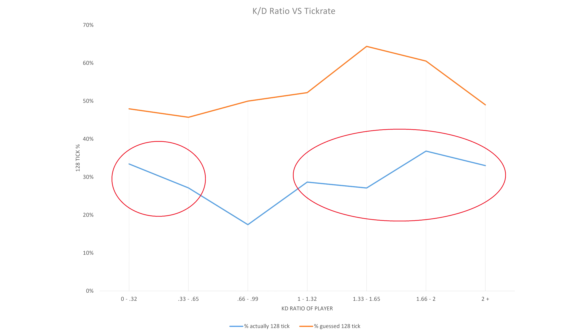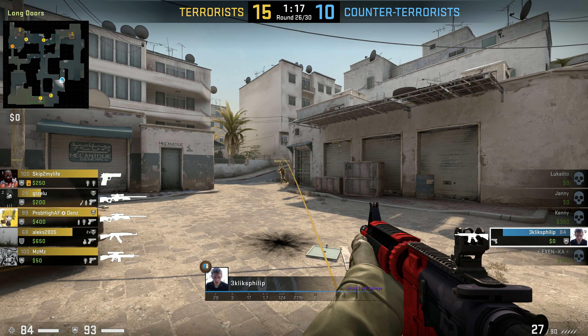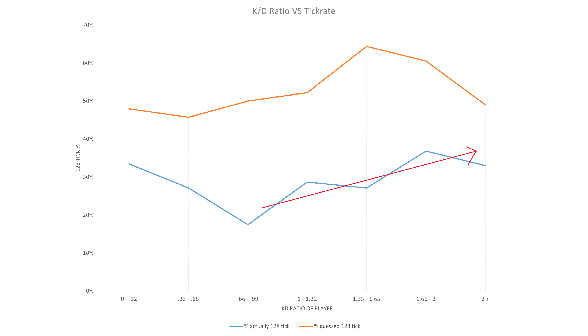And the average server tick rate was lowest for those who performed just below average. What if those who performed the best and worst were in the same matches as each other? That sounds like it makes sense, doesn't it? Like if one person's doing really well, somebody else has to suffer. And if this is the case, maybe higher tick rate allows for the better players to perform better, and that's why the weaker players performed worse on these high tick rate servers. Take these possibilities with a matchload of salt.